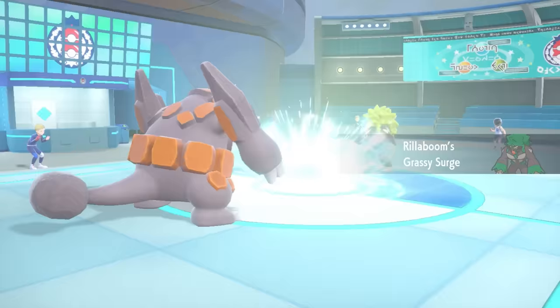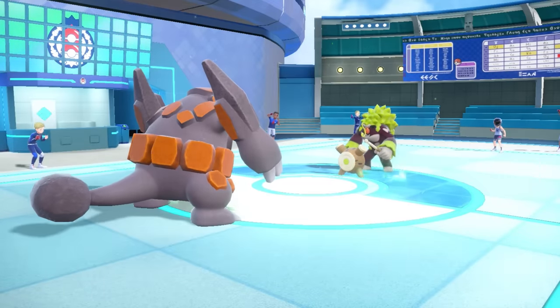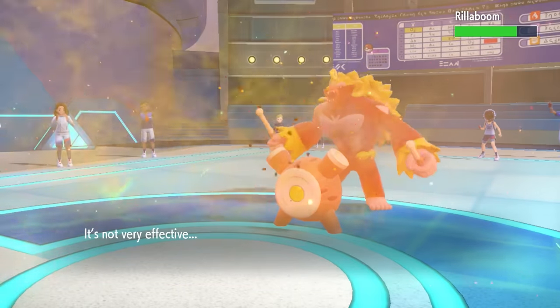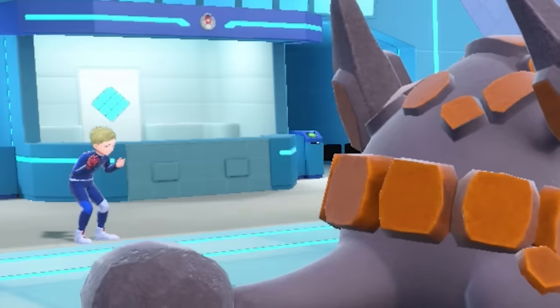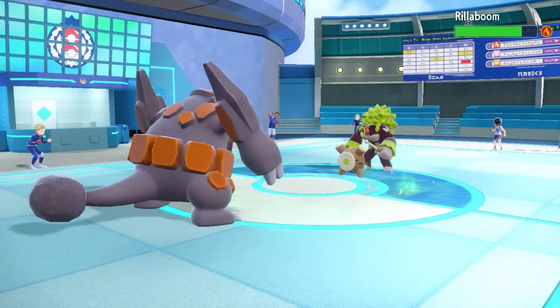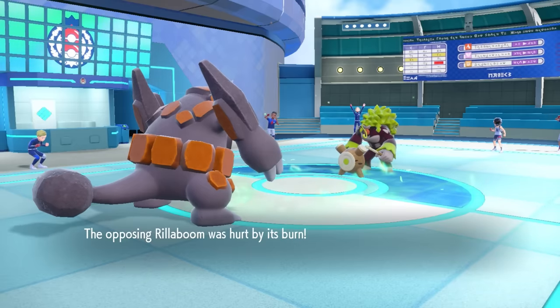I wish I had the balls to go for the Fire Blast turn one, but instead this thing comes in, spills some grass all over the field, and I do go for that Scorching Sands. The Pocket Sand actually gets enough in this guy's eyes to where it burns him, and that is extremely nice. Even the guy on the left is jumping for joy seeing the old burn come in clutch there.